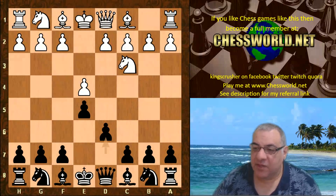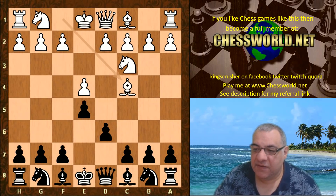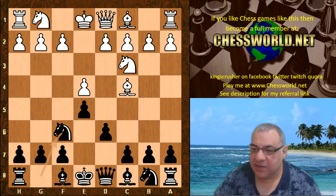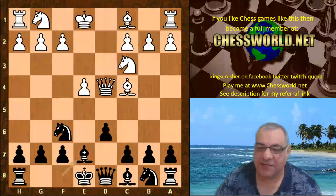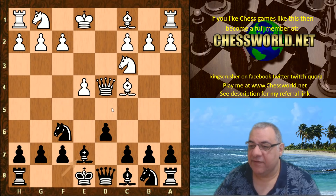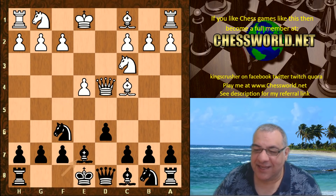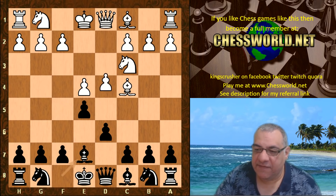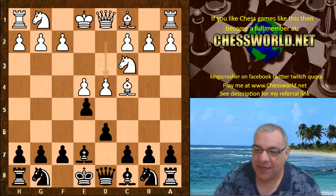Hannibal plays Bishop c4, and now Bishop e7 — quite often Knight f6 is played here. White has a small edge with a little pawn center and a good grip over d5. It's not the greatest of openings for black at the moment. So Bishop e7, d4, he takes.